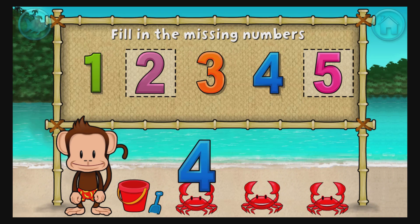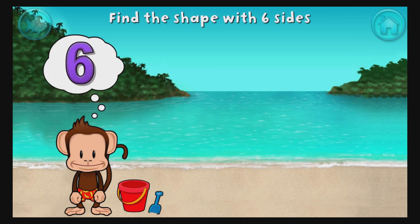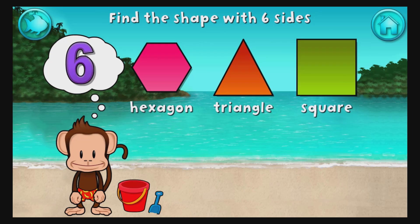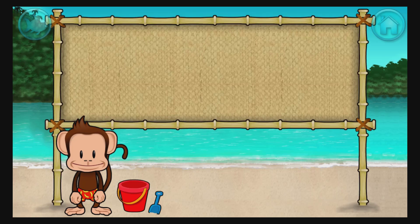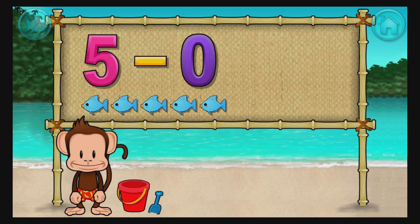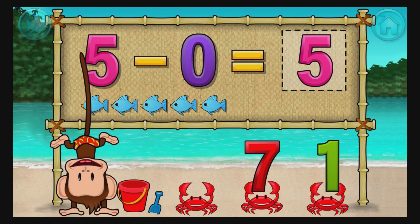Yes! 1, 2, 3, 4, 5. Fantastic. Touch the shape that has 6 sides. That's right. A hexagon has 1, 2, 3, 4, 5, 6 sides. Subtraction time. 5 minus 0 equals 5. You did it.